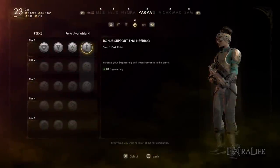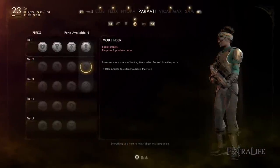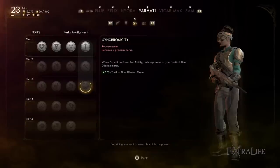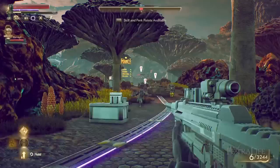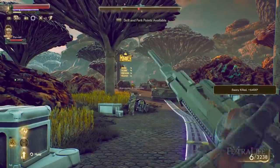Parvati's perks give a flat +10 Engineering — not affected by Inspiration 60 — and an increased chance to loot mods in the field, which is very negligible. She also restores 25% of your Tactical Time Dilation meter when you use her ability, which is really good. Engineering is not that great in terms of skill checks, there aren't many, and you gain no passive benefit from increased Engineering. Her ability Overload does substantial damage, stuns auto-mechanicals, and knocks just about anything down. Out of all the abilities I tested, hers is either the first or second best.